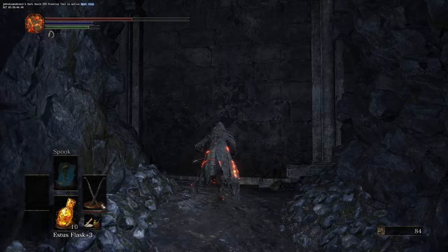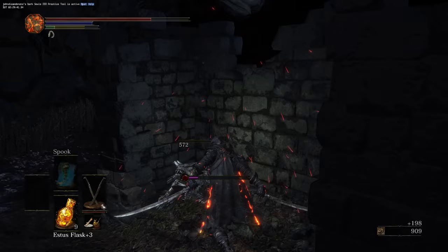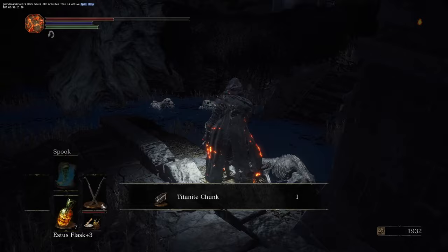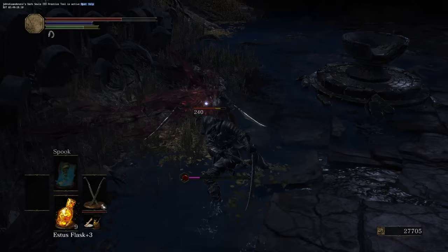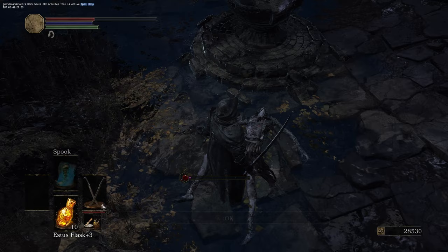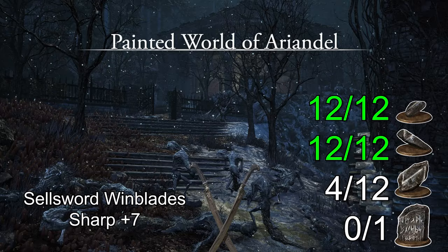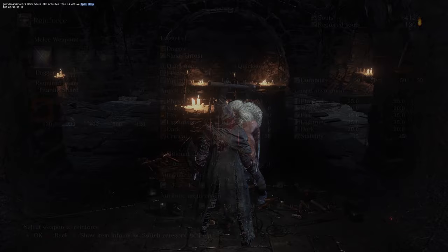I enter past the illusionary wall where the Path of the Dragon gesture is located, then quit out. This resets the area, so once I head back out I'm in the Untended Graves instead of the Cemetery of Ash. There are two chunks to grab here — the first is by a warden and a dog, the second is by a warden and dogs, plural. These grave wardens are the enemies that drop chunks. I spent some time farming them, and not after too much time, I got a chunk from one of them. I wanted to show this was technically possible and the most optimal path, but it is not reasonable.